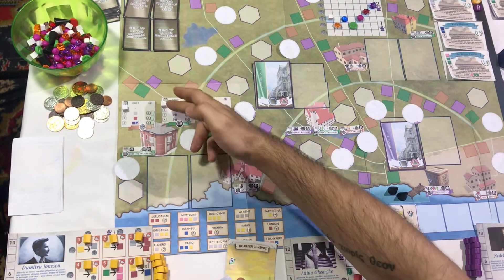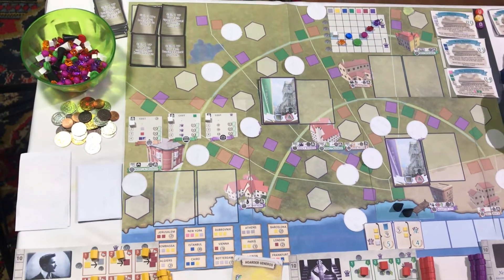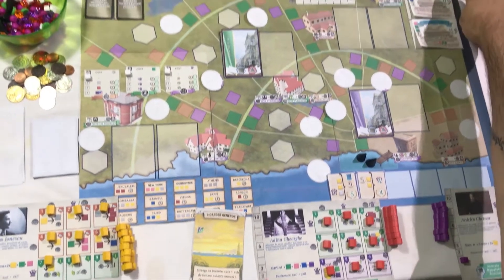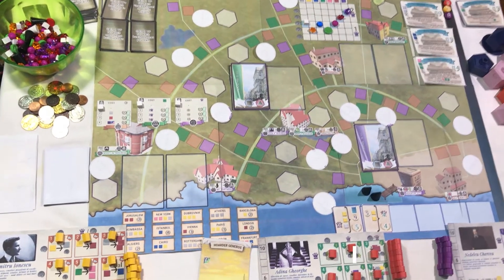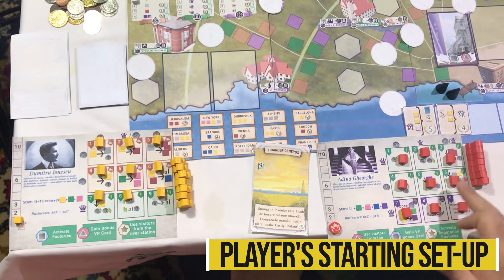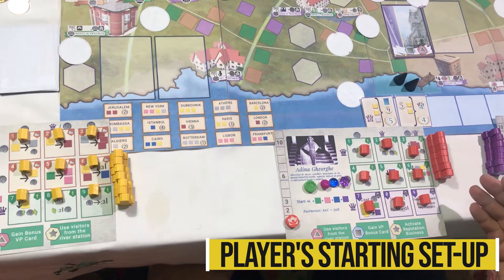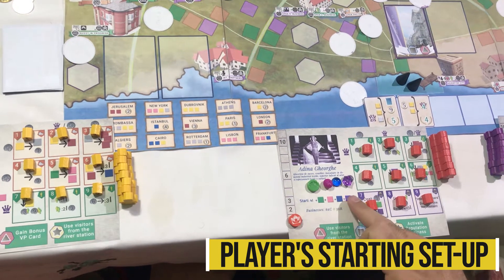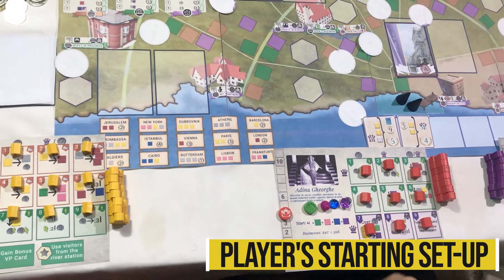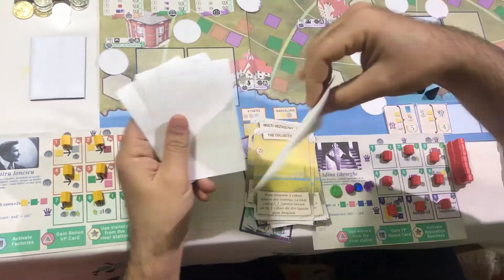Set the economy, culture and reputation level of the city at one. Place the resource cubes, the money and the monument tokens in piles or stacks next to the game board. Each player chooses a color, then places a disc in their color on the number one spot of the VP track. Each player either chooses or randomly selects a character player board. Each player receives in their color: nine business HQ meeples numbered, and seven external partnership agent meeples. Each player takes from the supply the starting resources and money indicated on their player board. They also place a colored disc on the influence track at their starting value. Shuffle the player story cards into a deck. Each player draws five action cards and six player story cards.